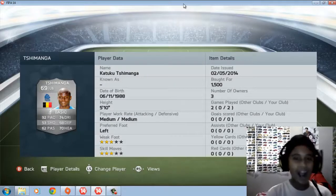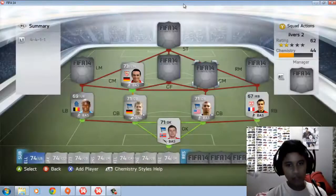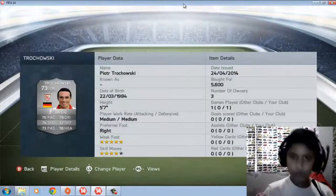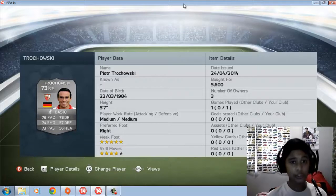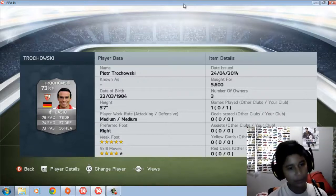The center mids are Tachowsky and Bia. Tachowsky is just amazing — five-star weak foot and four-star skills. He's quite expensive at 5000 coins but he's worth it. Look at those stats: 76 pace, 74 shooting, 73 passing, 78 dribbling — wow.